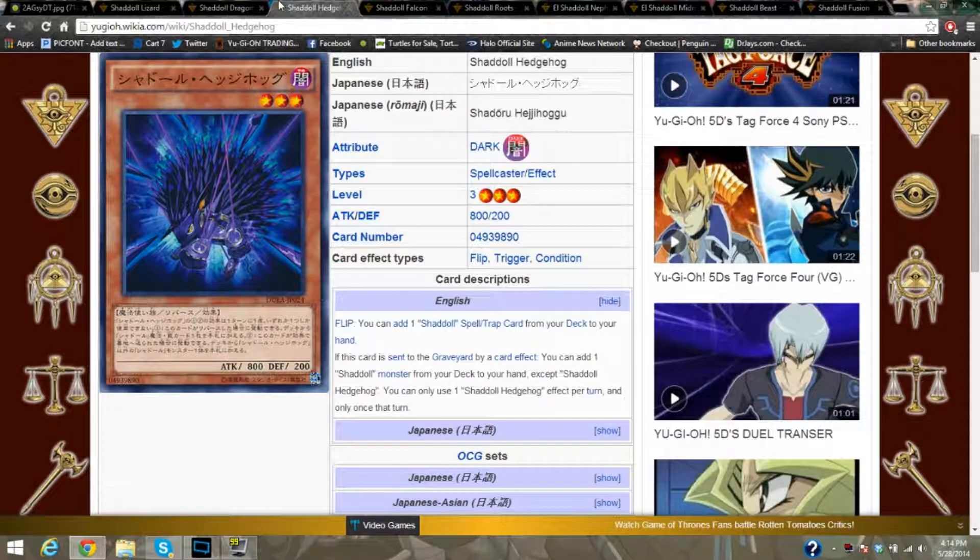Shaddoll Hedgehog — when flipped, you can search one Shaddoll spell or trap to your hand. If discarded, you can add one Shaddoll monster from your deck to your hand. So they have hand reoccurrence — they're not going to run out of monsters. Things like Armageddon Knight are going to be super useful for triggering these guys' effects, besides Raigeki Break. A lot of people say the pure version — meaning not too many lights — is the best way to play it, kind of like Evilswarm.